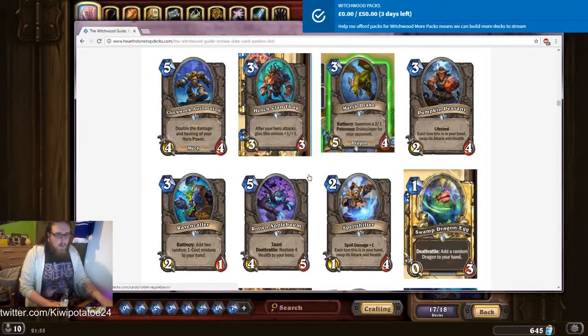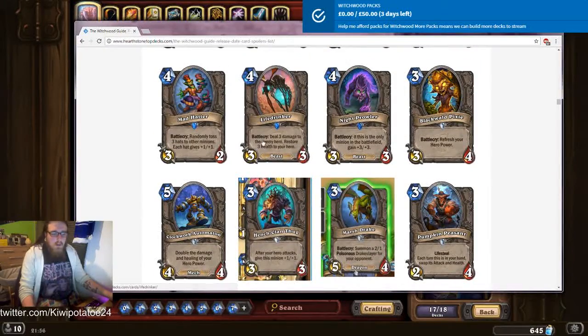Ravencaller: adds two random one-cost minions to your hand. Three mana two-one, not the best. Gives you two random one-cost minions — that's all right, depends on what the one-cost minions are. Could be decent in something like the Hagatha deck where you're making minions and getting spells, getting two random one-costs to get some more random spells. Very niche but it'll probably work there. Not great but it could have potential in certain areas such as the Hagatha shaman.